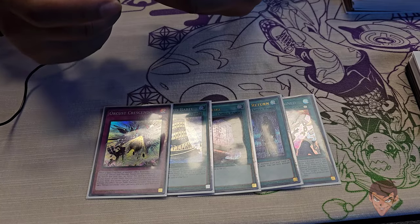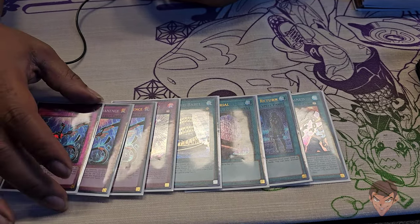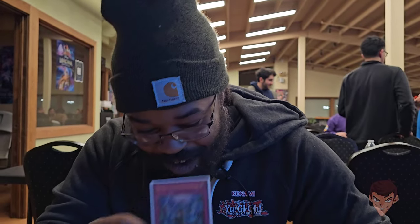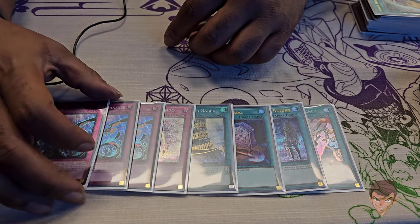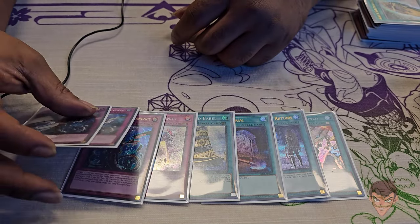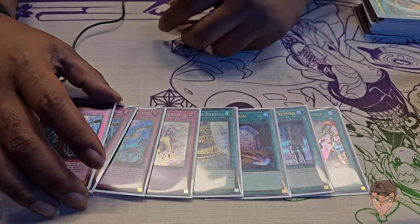I play one counter trap. There's some cool synergy with this in the extra deck because of the Bestials — you kind of need to run this, it's mandatory. And then three Imperm — yeah, the rarities are mismatched, they're from the Rarity Collection. You've got to run this. You just don't want to play into Talents — Ash is the only hand trap I'm okay playing into Talents. Orcas doesn't really have a problem breaking boards, so you don't really care.